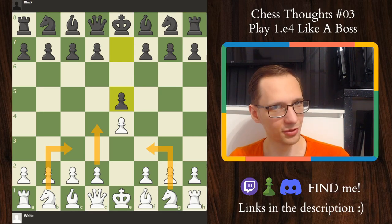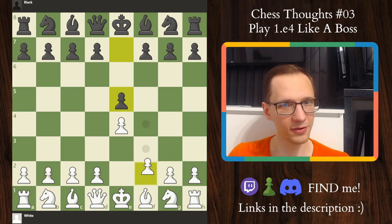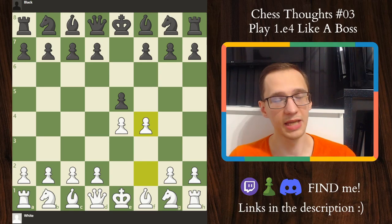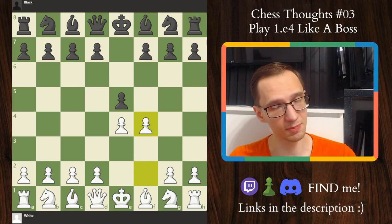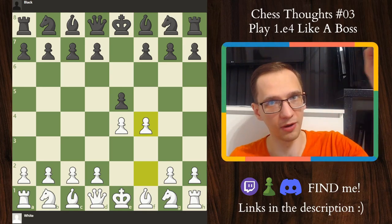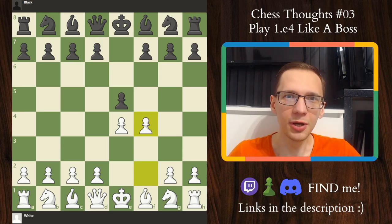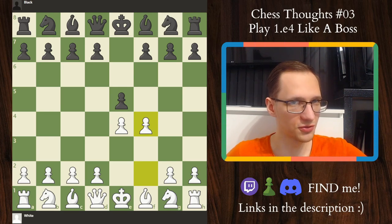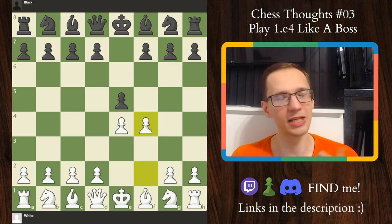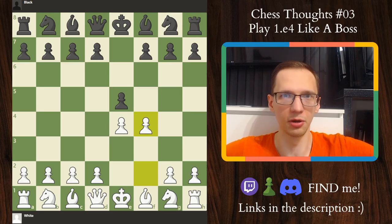As some of you know, I'm quite a crazy person. My recommendation against e5 is actually f4, the King's Gambit. Now wait a second before we say anything else. King's Gambit is not as bad as many people want you to believe. Yes, King's Gambit is not something you should really play if you are above 2500 in a high level tournament, but how many of you watching this video are above 2500? I don't think there are many. King's Gambit is active, it's surprising, and it creates a wonderful position where you get to show all of your chess mastery and blow your opponent off the board.